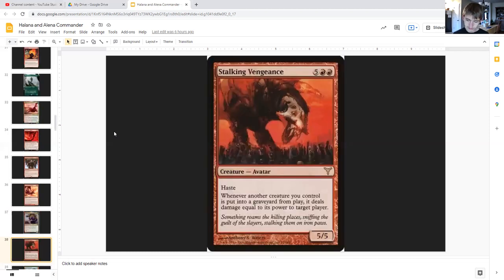Stalking Vengeance — to punish our opponents for killing our stuff — for five generic and double red is an avatar with haste, five/five. Whenever a creature you control is put into a graveyard from play, or dies, it deals damage equal to its power to target player.